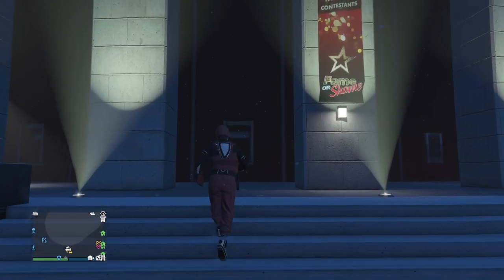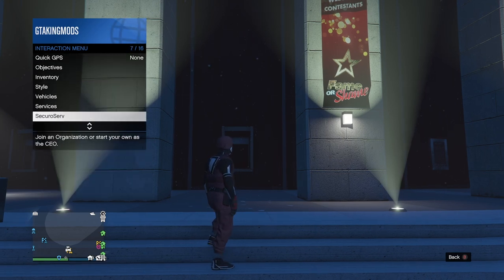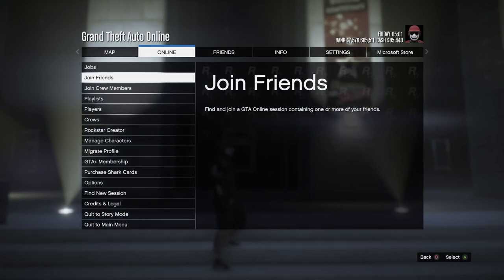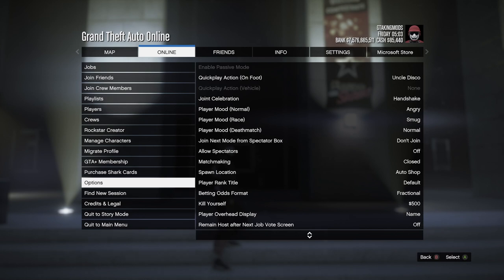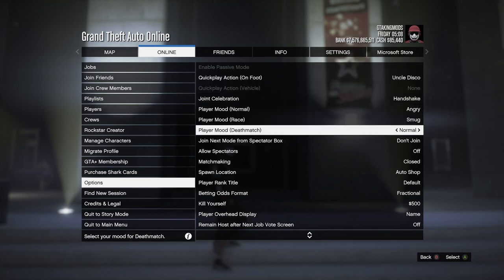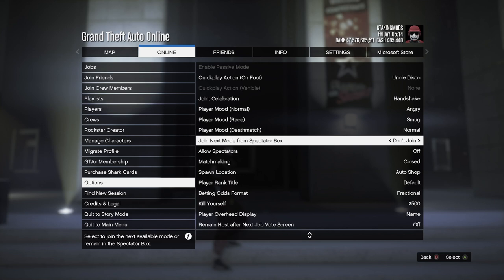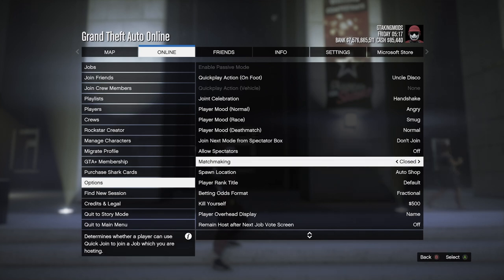Before you do anything, register as CEO. Then open your settings, go to Online, go down to Options, and set these settings like you did in the previous video. Make sure your matchmaking is set to Closed, make sure Allow Spectators is set to Off, and Join Next Mode from Spectators is set to Don't Join. You'll find those three things inside the pause menu under Online, under Options.